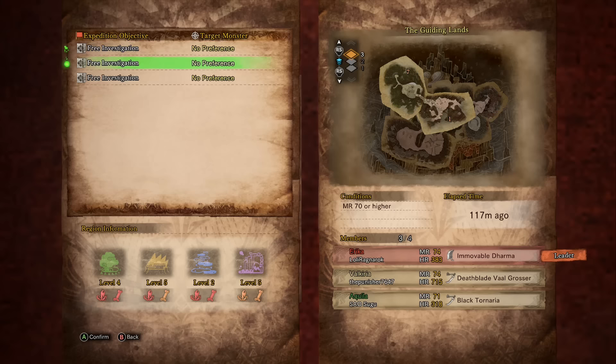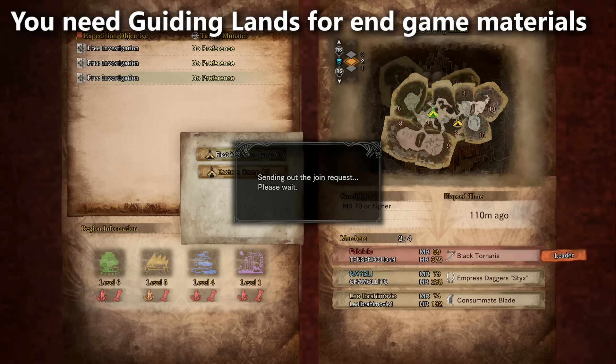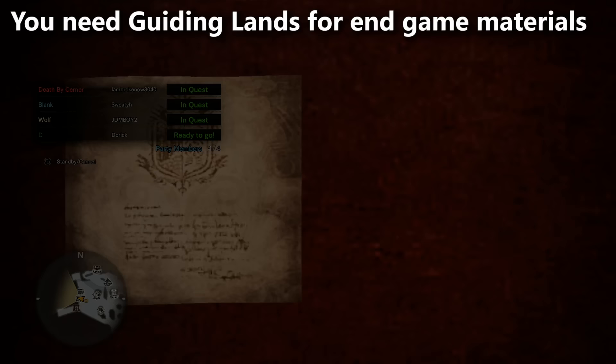You're going to run into endgame materials that you need in order to craft final upgrades for some weapons, as well as completely unlocking weapons and armor sets you've never seen before. This is because you're going to run into monsters you've never seen before. So this is where you go to fight new monsters.